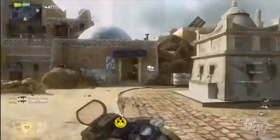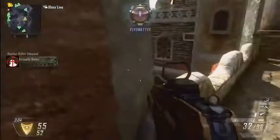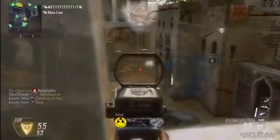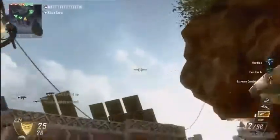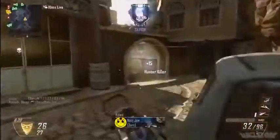This thing can basically 100% guarantee that you get a kill with it every single time you use it, for two reasons. One, you have the ability to just throw it in the air and it is a seeker drone, so it will just go and kill the nearest enemy. As seen in these clips, you can literally just let it fly and it will swoop down and get you a kill.